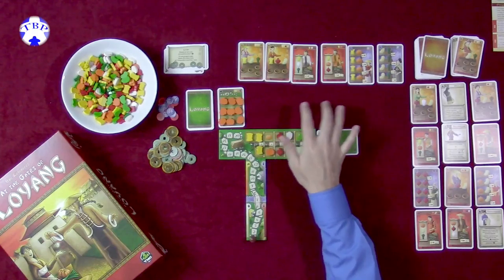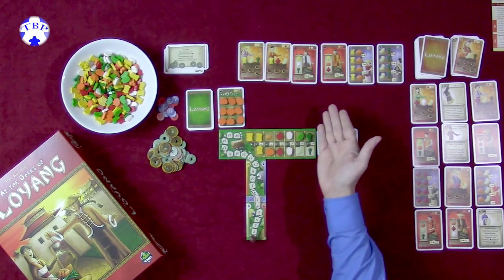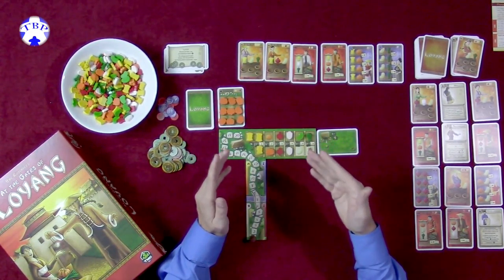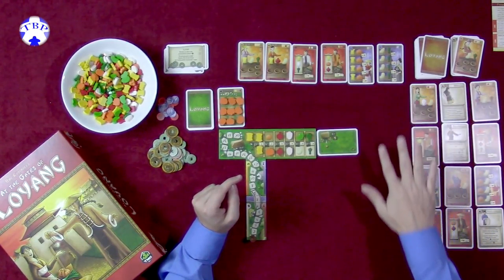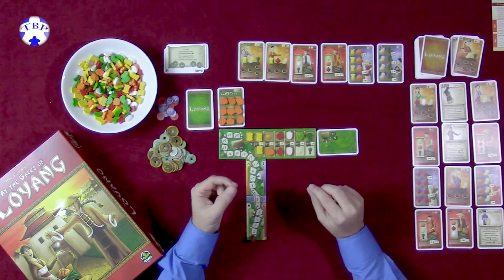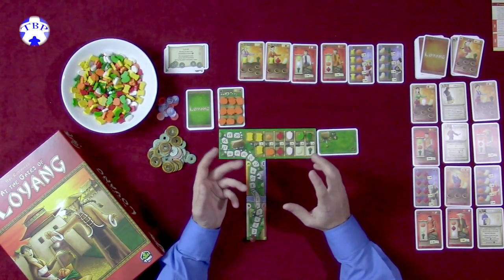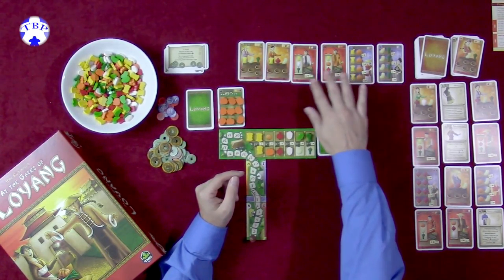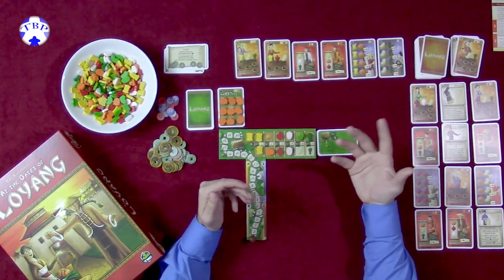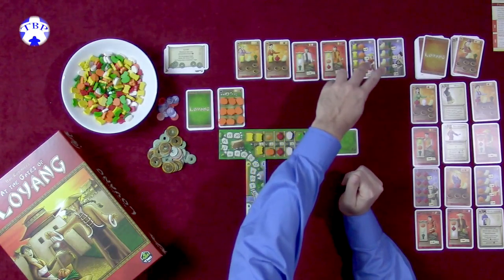One thing to note about fields: except for the home field, if you ever pull the last vegetable off of any other field, that field is removed from the game. In the solo game, you have these cards over here which take the place of the normal card drafting. That drafting doesn't take place in the solo game. Instead, some cards are laid out to simulate a dummy player who has two market stalls, two casual customers, and two regular customers.